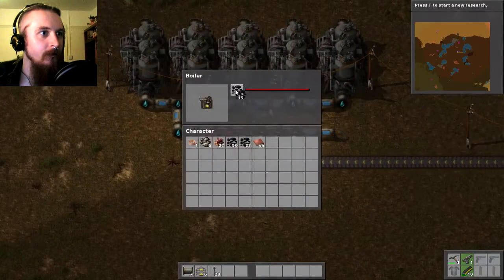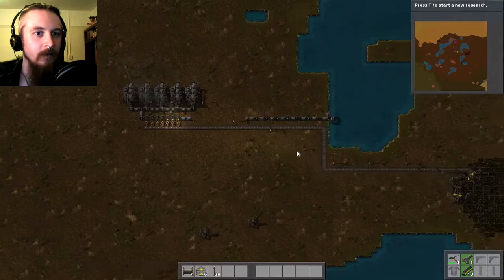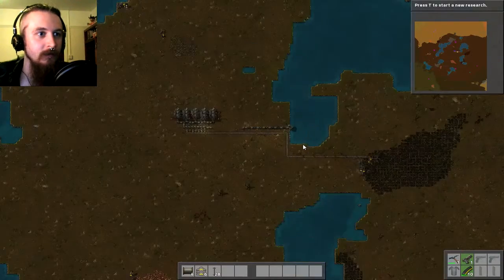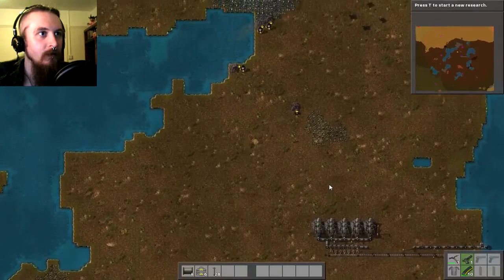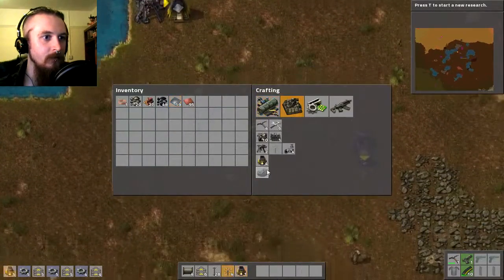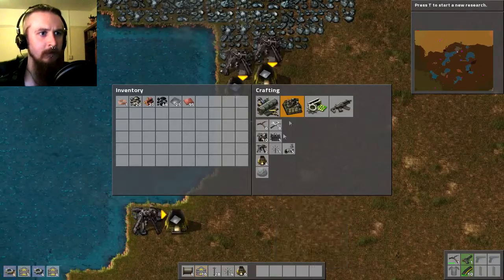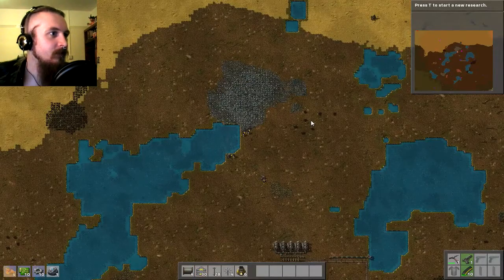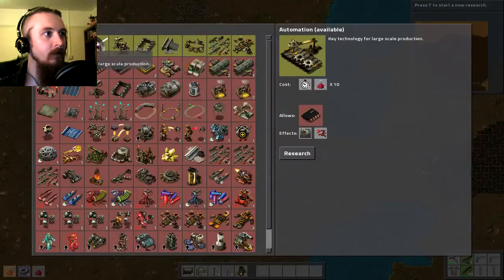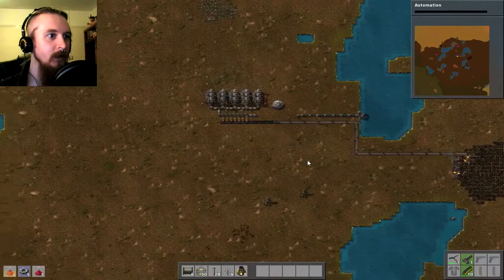Getting the steam engines running — fantastic. Now those mining drills are going and we have some sense of automation. Huzzah! What I'm going to be doing next is automating the iron smelting. One thing I should probably do is get a lab sorted out so I can at least start getting some research done by manually making science packs. With what I have in mind for this, I'm going to need access to stone walls and turrets fairly quickly, but the first thing we're going to want to do is research automation so we can start worrying about assembly machines.